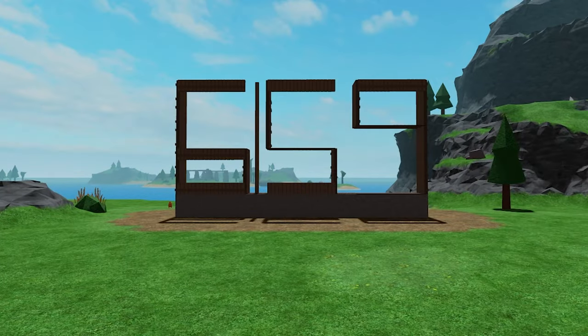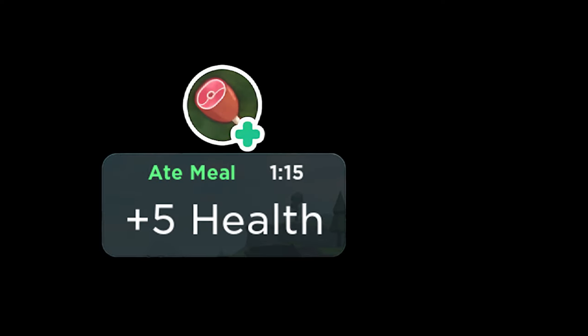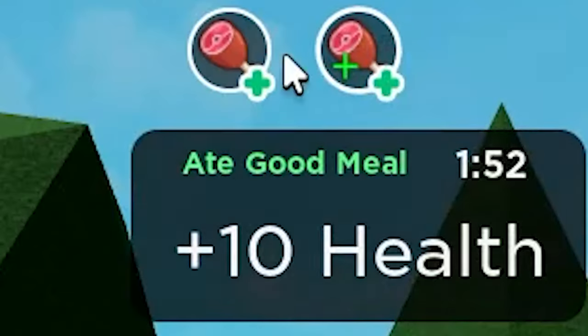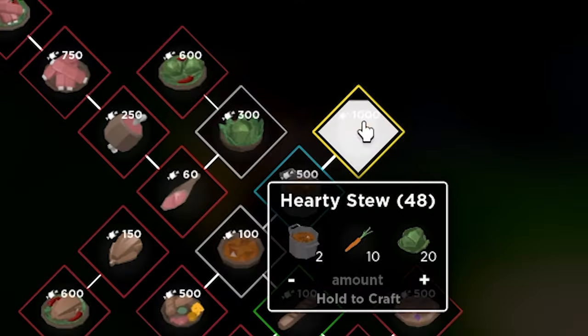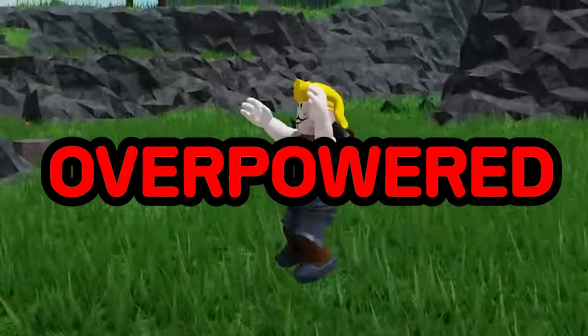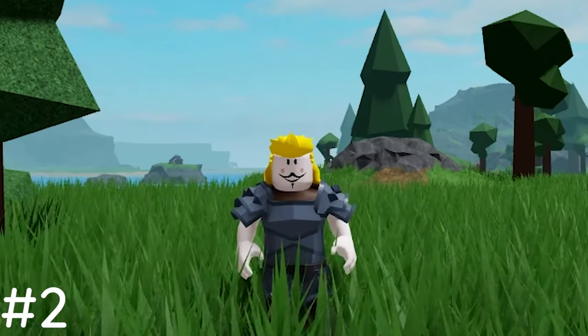Starting off with using hearty stews to give you 1000 hunger, the 'meal' and the 'good meal' buffs, which give you 15 extra health for 2 minutes total. It can only be crafted in the new bacon oven. This is the only food in the game right now that gives you 2 health buffs, so it's extremely overpowered when used with a food item that gives you the 'amazing meal' buff, which leads into tip 2.